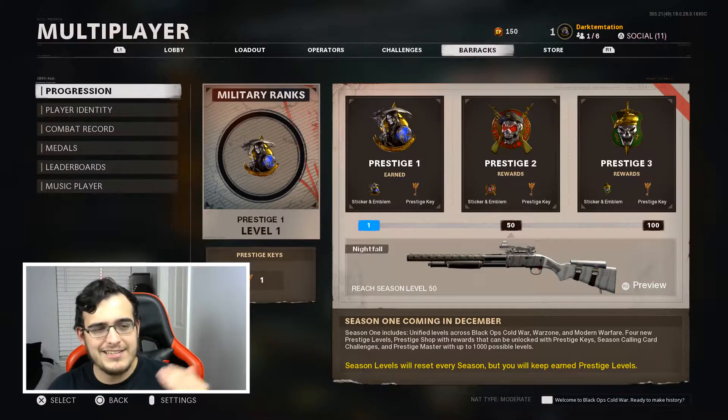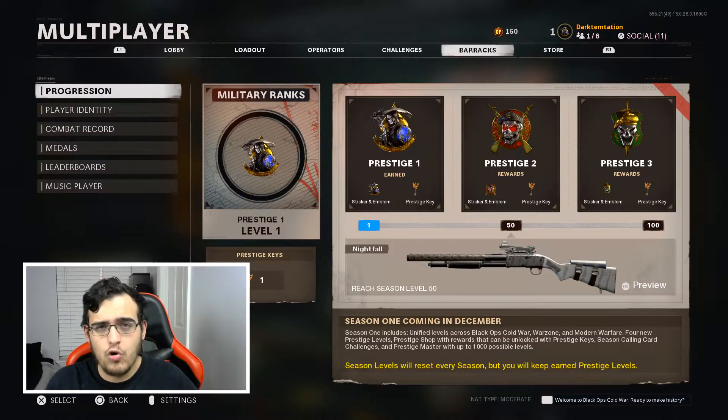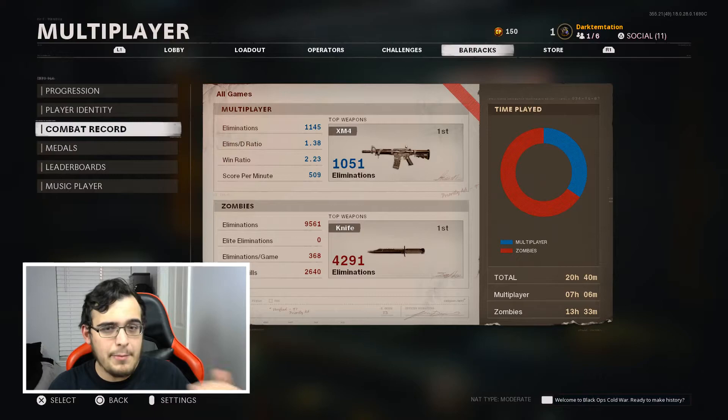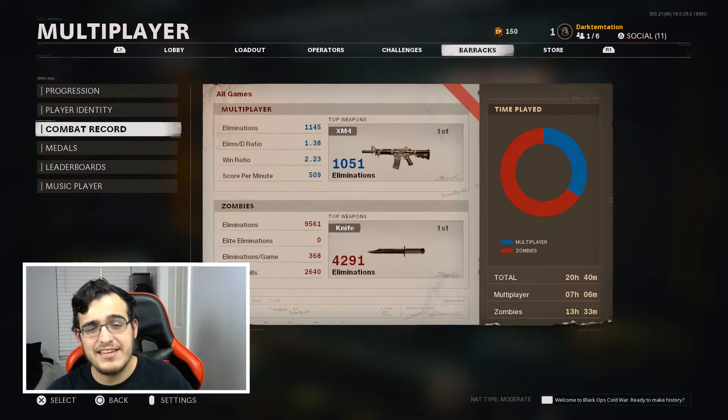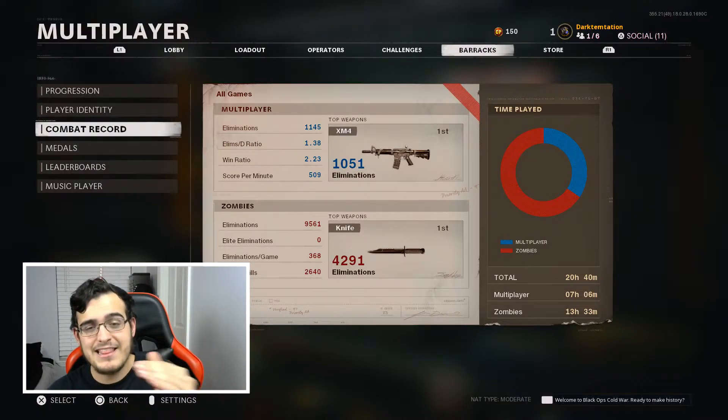Over in Barracks, this is the basic prestige system — Prestige 1 Level 1, and you get a prestige key. They haven't really mentioned the prestige keys yet, but I think they're going to have their own prestige store where you can redeem them. It would be cool if they add exclusive camos or operators only available with those keys. As for time played, I've played a total of 20 hours and 40 minutes. My multiplayer is 7 hours and 6 minutes, and zombies is 13 hours — so I've put a lot more time into zombies.